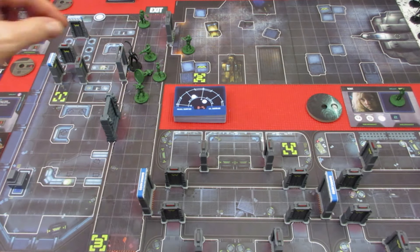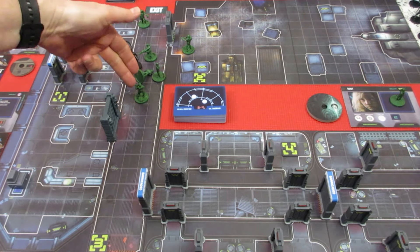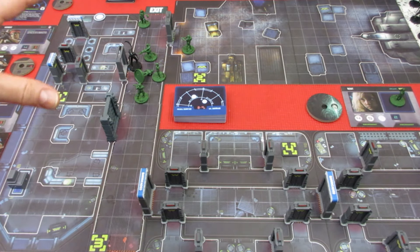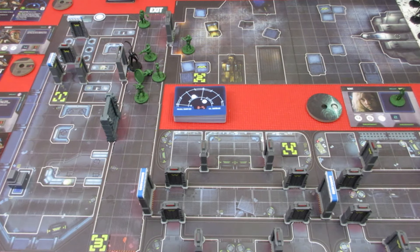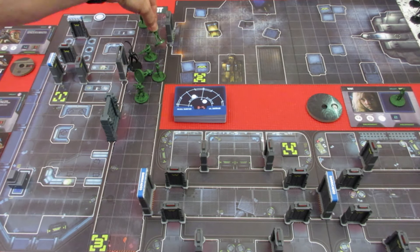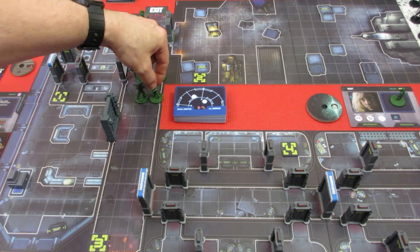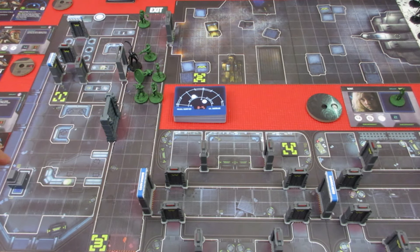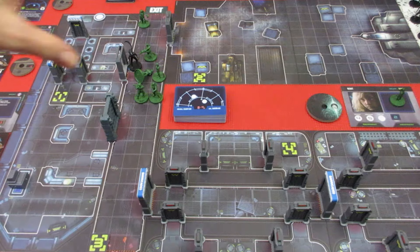I think Vasquez, Gorman, and Frost should be able to take out the aliens without Hicks having to do it. So we're just going to have him go first — he's going to move 8 spaces, because he can move 4 twice, moving to here. I'm going to try and get over here; I'm really hoping that token is not an alien, but we can get in to the computer maybe. That was basically Hicks taking his turn — he double moved.